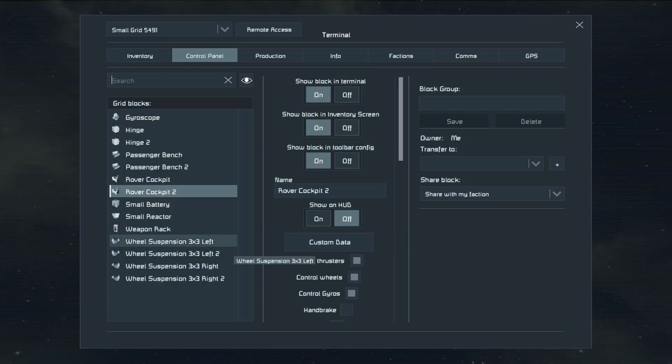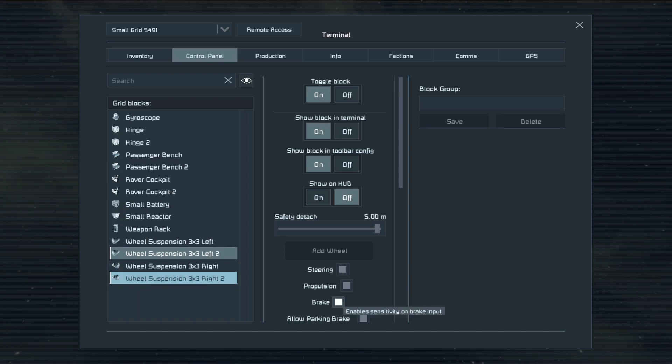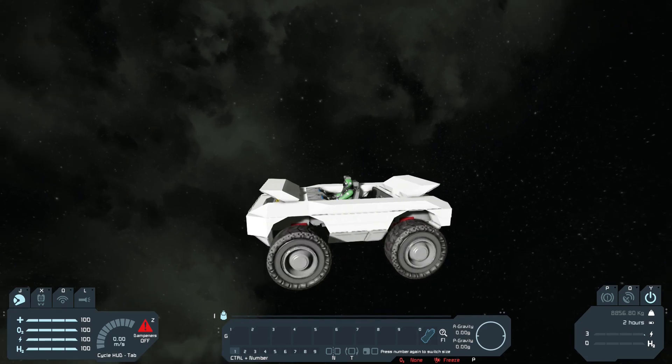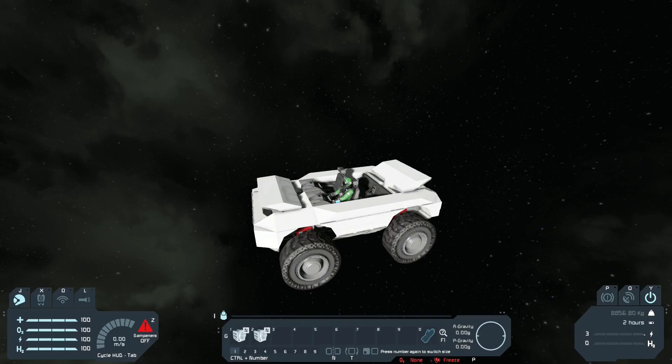Now let's set up the wheels. I'm going to make this a front-wheel drive car, so I'll select the back wheels — left two and right two — and turn steering and propulsion off. Now when I steer, only the front wheels will steer and drive. Then hit brake. Now let's put the hinges into our hotbar and hit one and two to open the hoods.